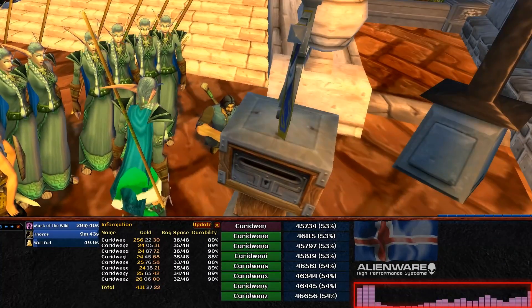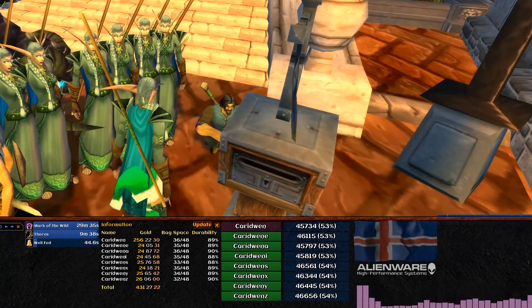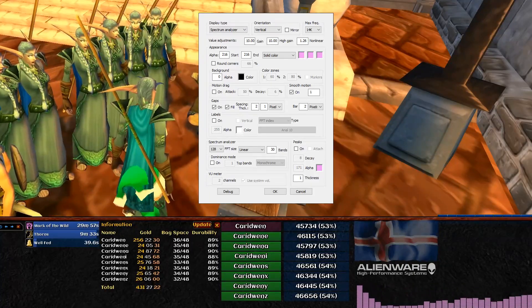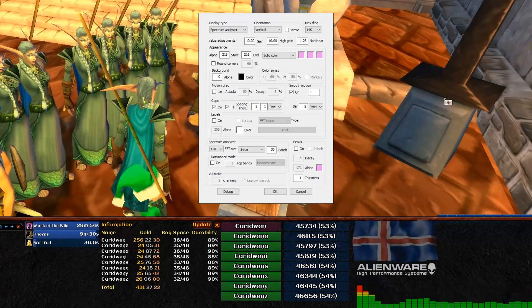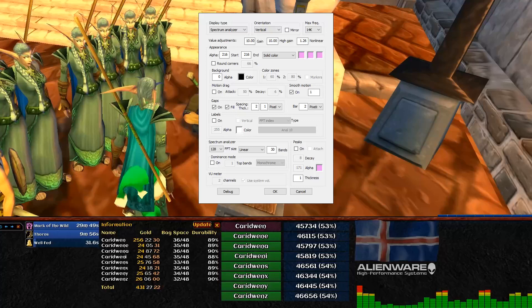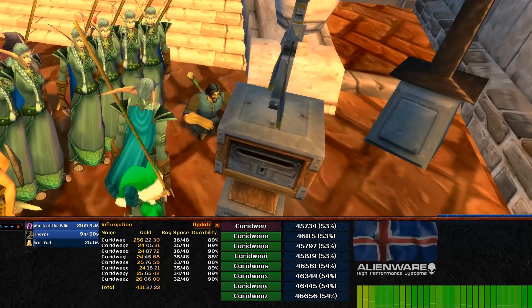This is the Spectrum Analyzer. It reacts to both the World of Warcraft sound as well as any music you're playing, and it's highly customisable to look exactly how you want it to. Here is the list of add-ons used — all of them work with both retail and classic. I hope you enjoy this showcase, and thanks for watching.